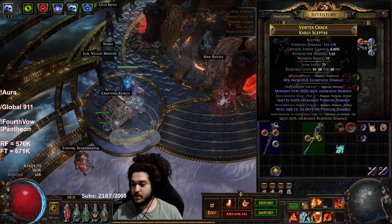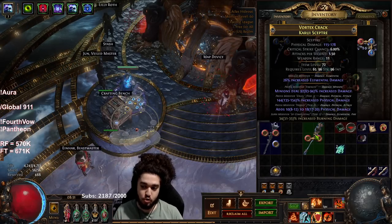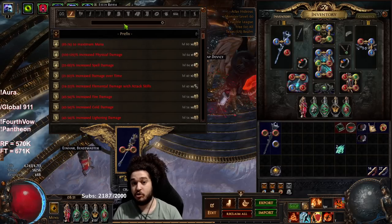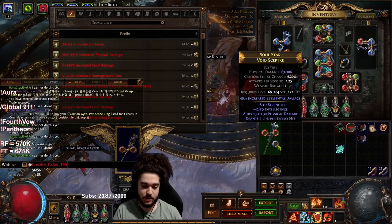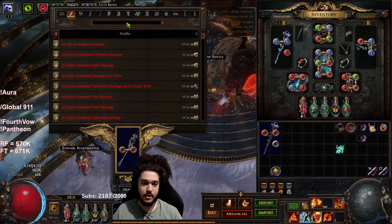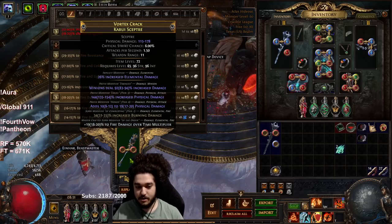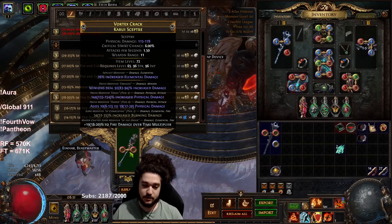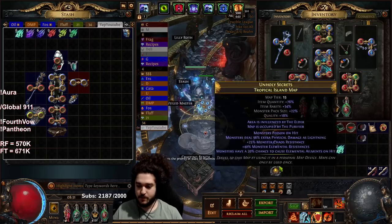I click the essence and it has an open suffix. I don't care about the physical - it's now 26% elemental with 92% increased damage with a fractured 34% burning damage. If you've been doing Syndicate content with Betrayal, or you can go to Global 9-1-1 in game by typing slash global 9-1-1 - that's the Righteous Fire help channel - you craft Fire Damage over Time Multiplier on the open suffix. That weapon now has roughly 150% increased damage with 19 multiplier. It took about 10 chaos to craft total.